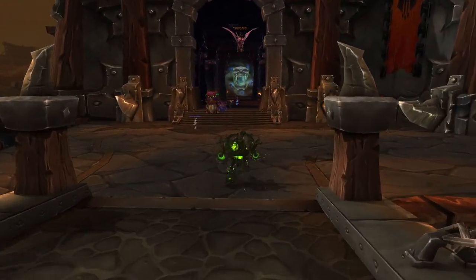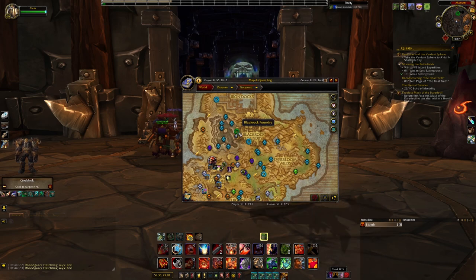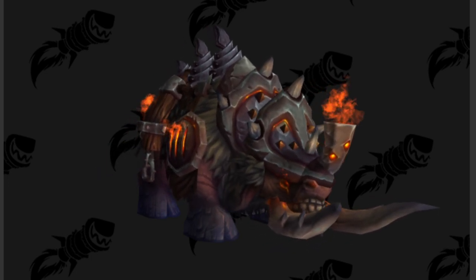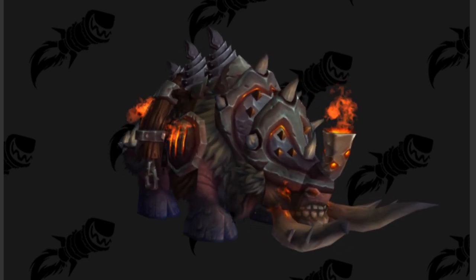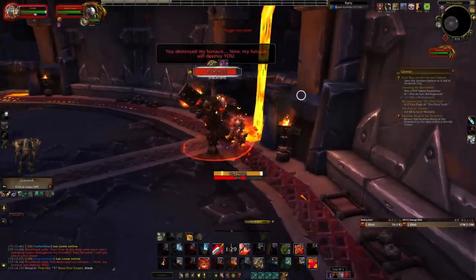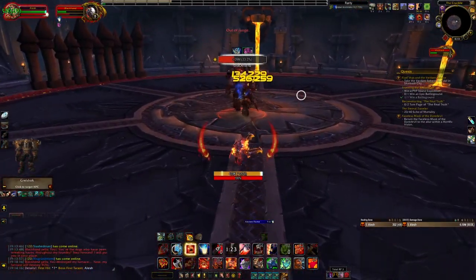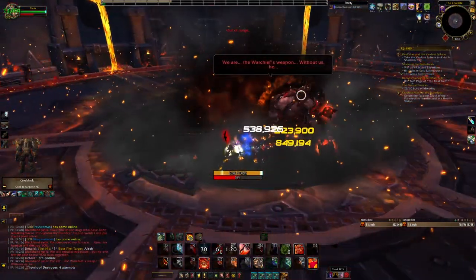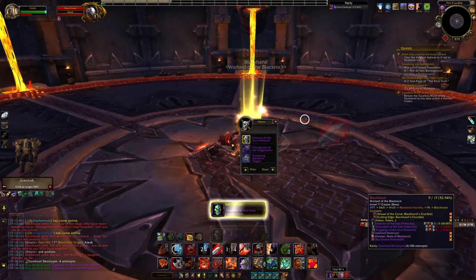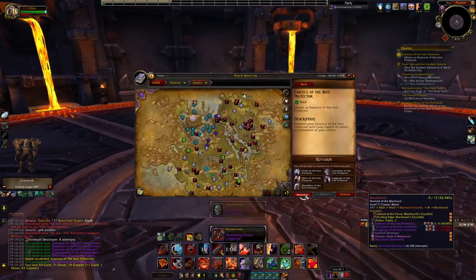The second mount in Draenor is the Iron Hoof Destroyer. You get this in Blackrock Foundry on Mythic difficulty from the final boss, Black Hand. I actually think this mount is even cooler than the Felsteel Annihilator - it's just a big giant ball with fire and horns, it's amazing. This mount has roughly a 2.4% drop chance, so it's a little bit less than the Felsteel Annihilator, but still solid. Make sure to run Blackrock Foundry on Mythic for the Iron Hoof Destroyer.